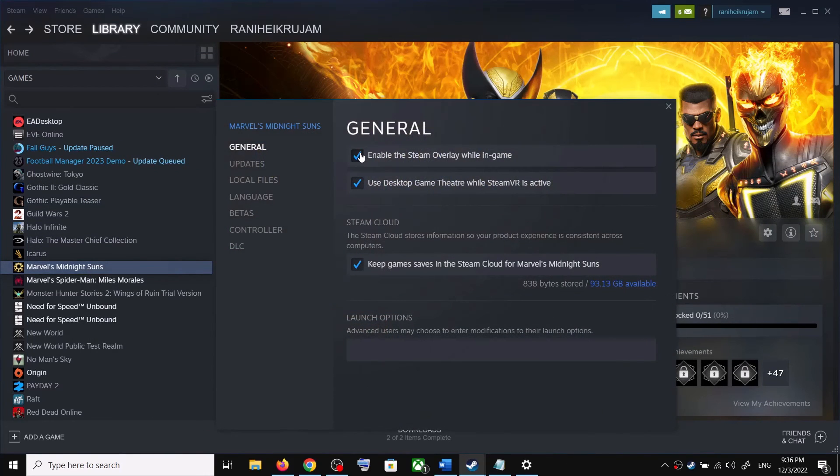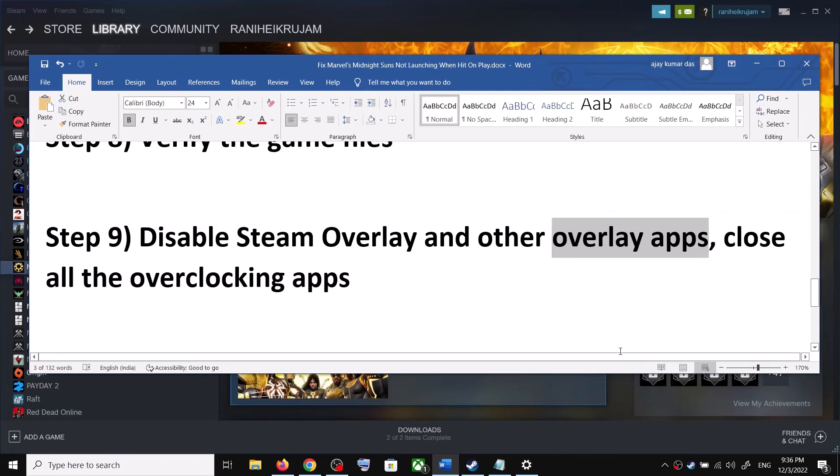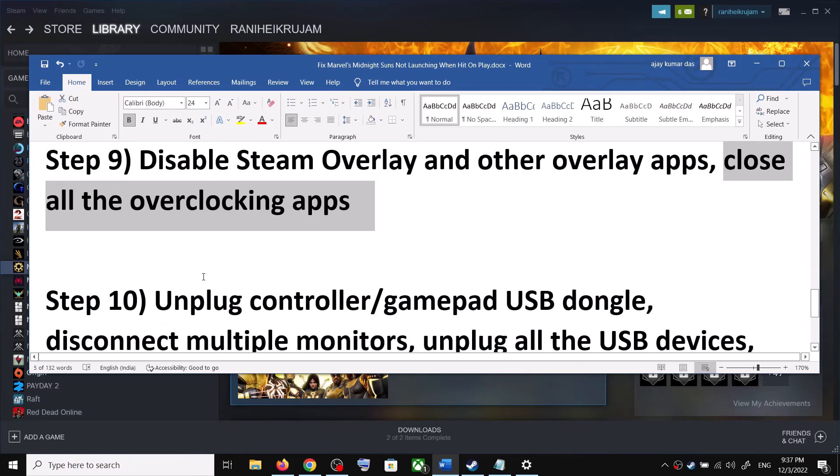The next step is to disable Steam overlay. Make a right click on the game, select Properties, and uncheck Enable the Steam Overlay While In-Game. Also close all overlay applications — if Discord is running, close it; if GeForce Experience is running, close it. Also close all overclocking applications like MSI Afterburner or RivaTuner.